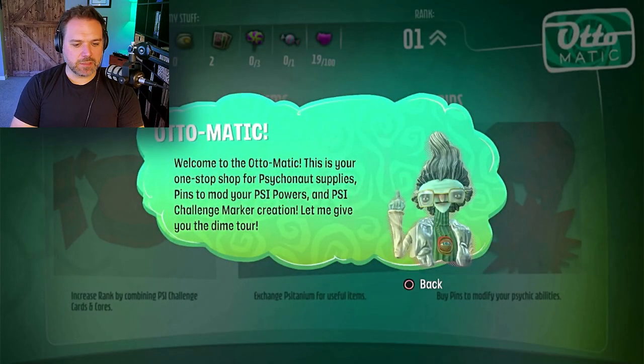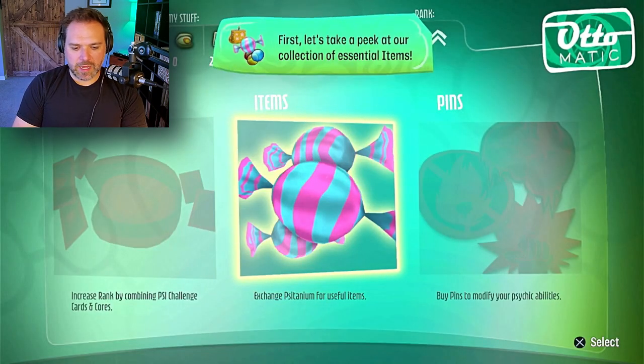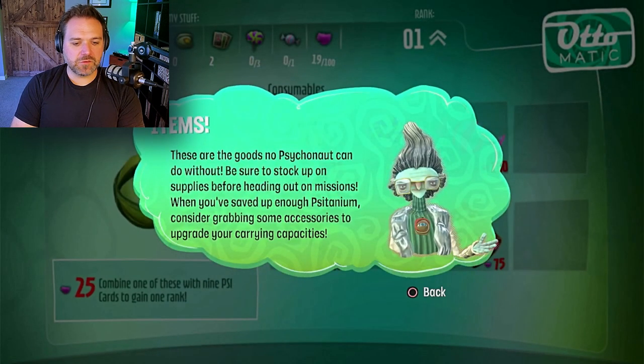Welcome to the Automatic. This is your one-stop shop for Psychonaut supplies, pins to mod your Psy powers, and Psy Challenge marker creation. Let me give you the tiny tour. Have a look around. Exchange Citanium for useful items — oh, that's the only thing we can look at right now. All right, cool. Items — these are the goods no Psychonaut can do without.